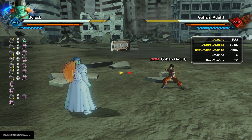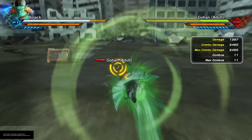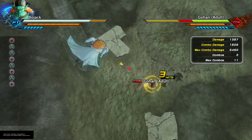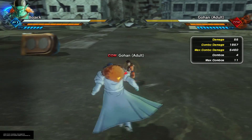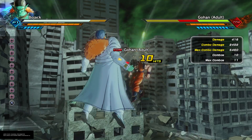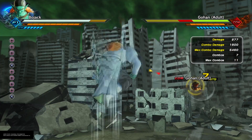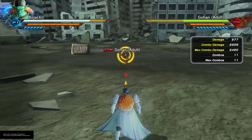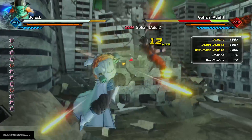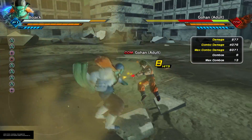Now let's get into infinites. He has this one here — you have to be close to the ground in order to do it though; if you are not, you cannot get close enough to them. He also has this one here, this one here, and if you want to add a ki stun, he is also able to do a ki continuation after this, and you can loop it.